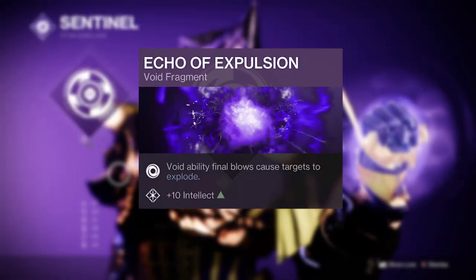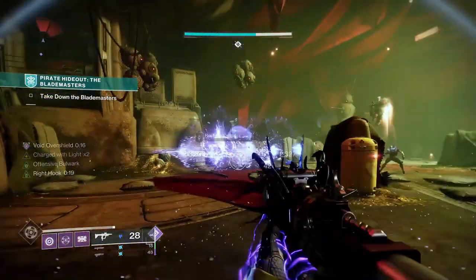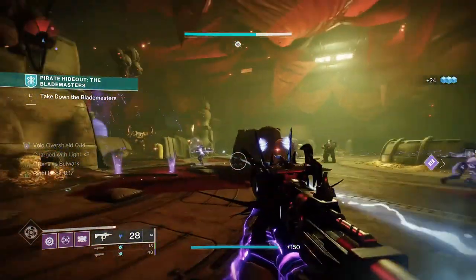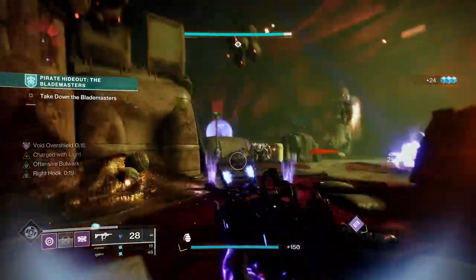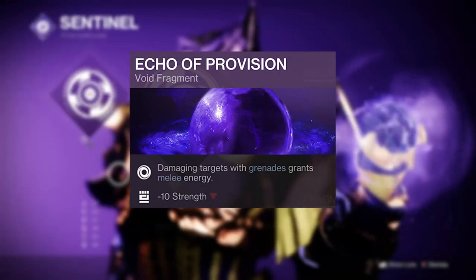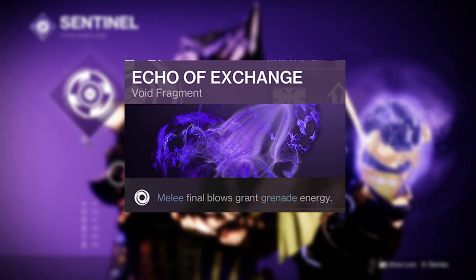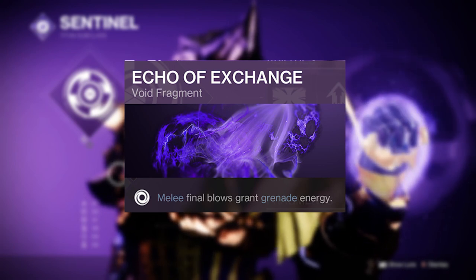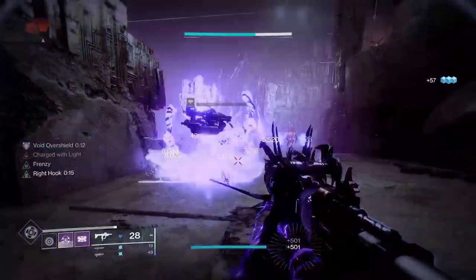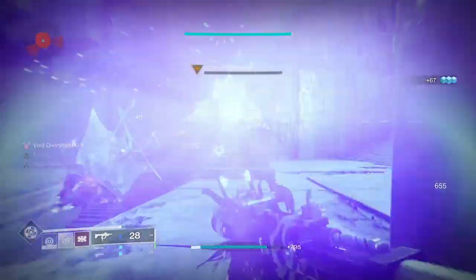Echo of Expulsion will add further to this void chaos and is perfect if you're fed up of the arc chain lightning this season. But the true power of this build all stems from the supremely potent fragment combo of Echo of Provision and Echo of Exchange. These will grant you melee and grenade ability energy on tap by damaging targets with grenades or on final blows with your melee ability respectively. As you'll be chaining damage with volatile explosions, you'll be getting chunks back instantly — if not a full recharge.